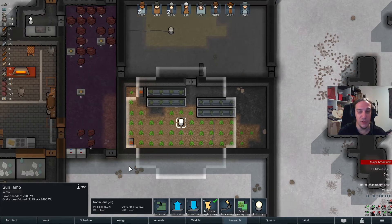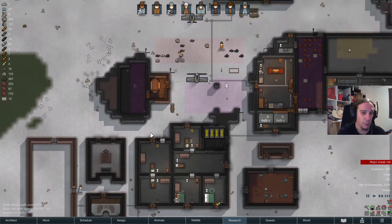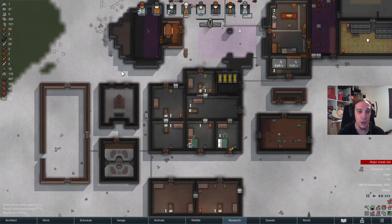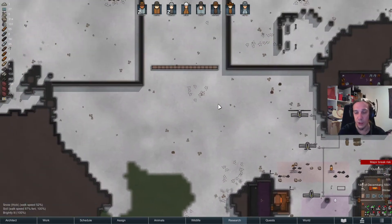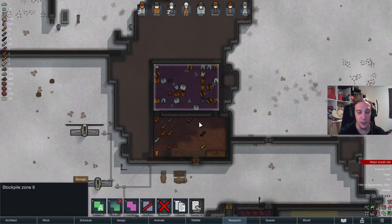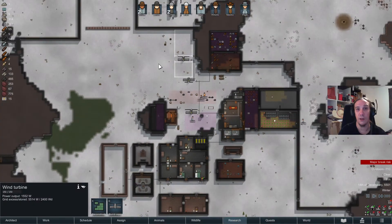Hi and welcome to episode 17 of Naked Brutality in the Tundra. I'm Aiken, and today we're going to build a nice recovery or recreation room, survive the rest of the winter, get into spring, do some caravan trading after winter, get rich, research gun turrets, and survive — hopefully.